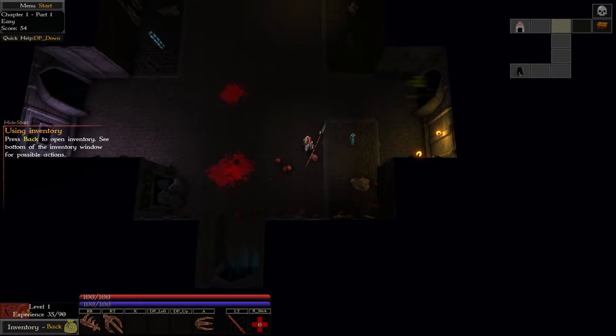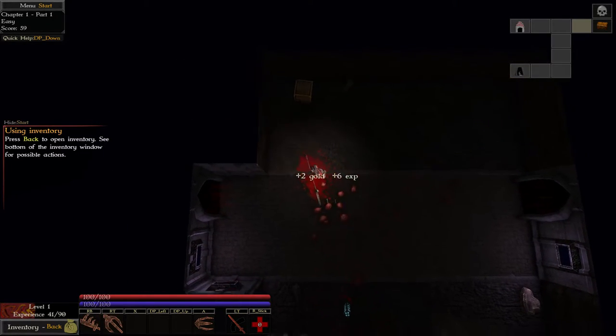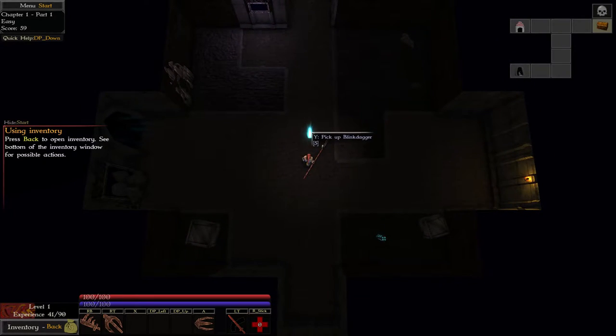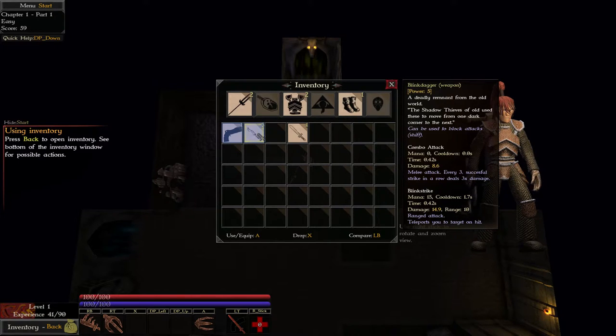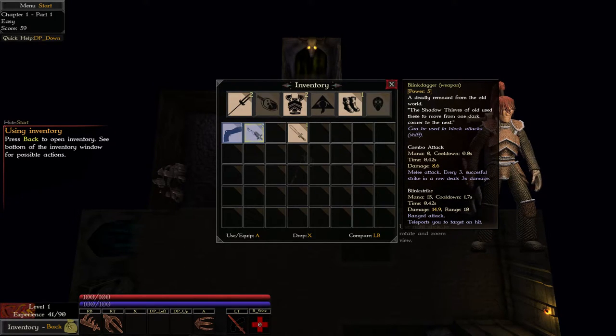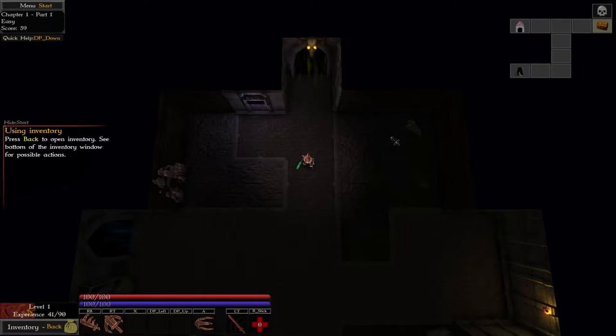So this is the path I can take. He's dead — I'm really liking this spear. The spear is awesome. I'll be the spearman that nobody can beat. Oh there's a chest! I got a dagger of some kind. The Blink Dagger — a deadly remnant from the old world. Shadow thieves of old used these to move from one attack corner to the next. It does 11.7 damage versus 8.6. This is almost 10 seconds faster, does 3 times the damage on the third hit, and teleports you to the target you hit as well. This dagger is definitely better than the spear — it does more damage and teleports you to enemies, but there's less range.